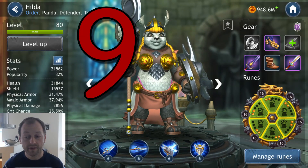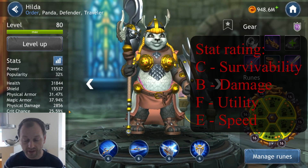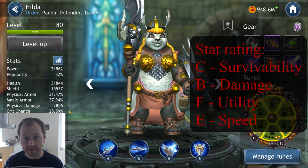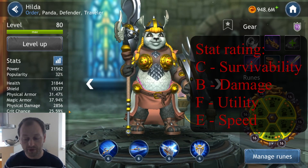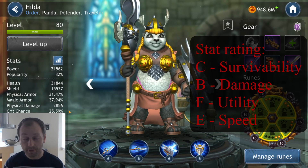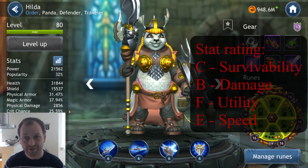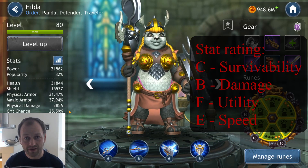It's Hilda. Hilda has a C rating in survivability, a B rating in damage, F in utility, and E in speed. Having a low speed isn't that bad for a tank, but only having a C survivability really cripples her. She has turn meter reduction, but her utility is an F rating, so that makes her not very good. She's ranked as the worst defender character, stat-wise, in the game.